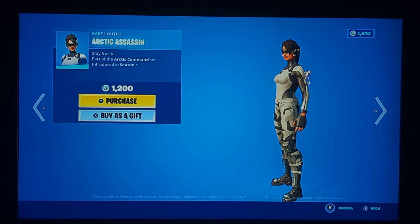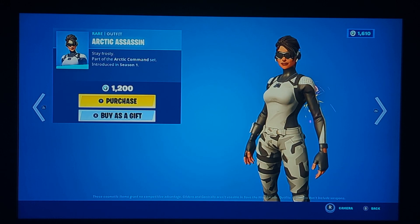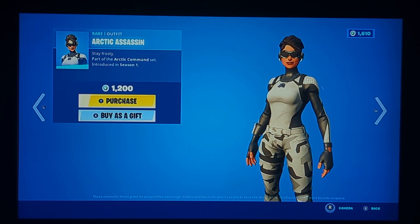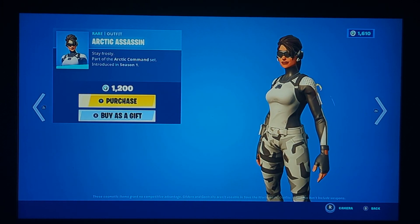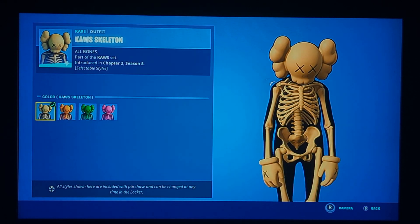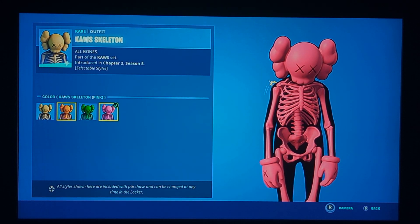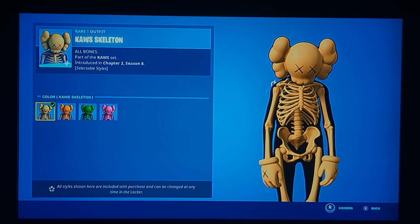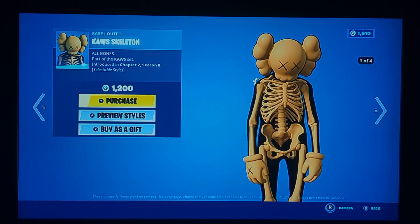Arctic Assassin is back — hasn't come back in a long while. It's a decent skin with some combo potential, but it is a sweat skin, which is unfortunate because it does have a lot of combo potential. Jaws Skeleton is back — hasn't come back in a long while. I really like this one. I like the green style and kind of like the pink and orange. It gives me a lot of Bendy and the Ink Machine vibes. Pretty good overall.